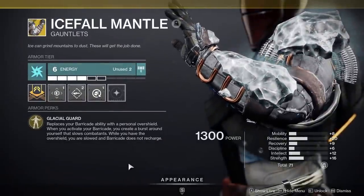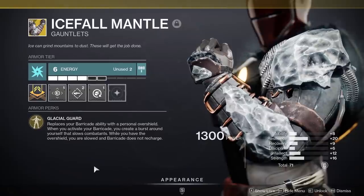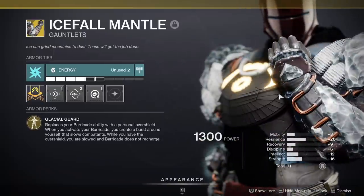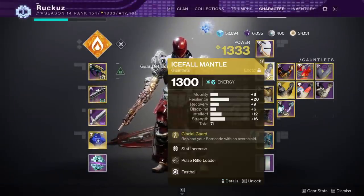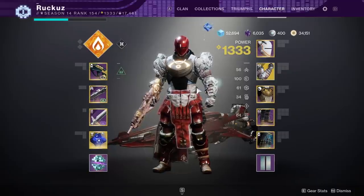For those who don't know what this does: instead of a barricade, you replace it with an overshield you put on top of yourself. The only downside is every time you have the overshield on, you can't regenerate your barricade until the overshield is gone, which is actually a good thing because it'd be really broken if you could. And you actually slow people if you pop this next to someone, which is pretty cool. You cannot run around when you have the overshield on as well, which is a good balancing thing, but I don't know how it's going to translate in-game.